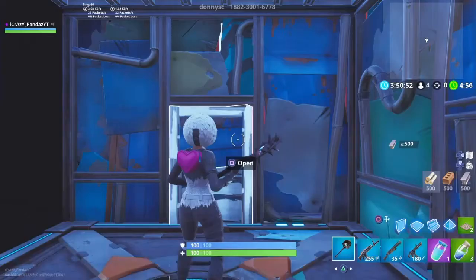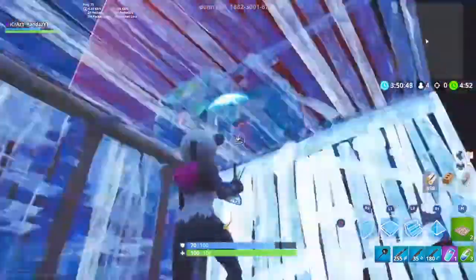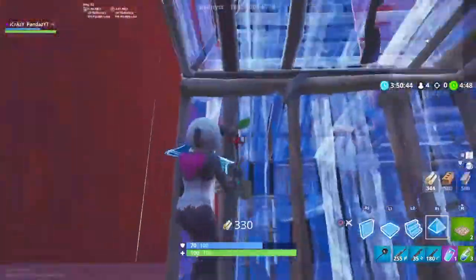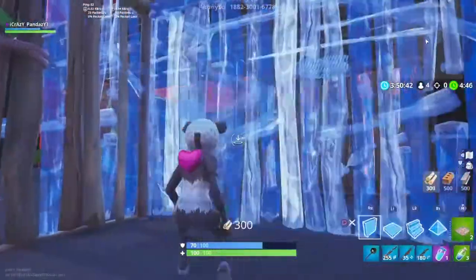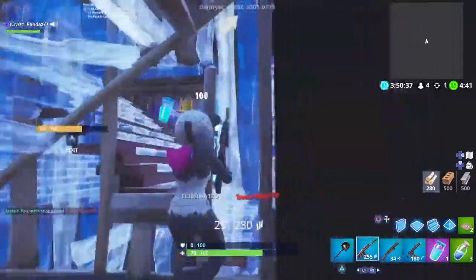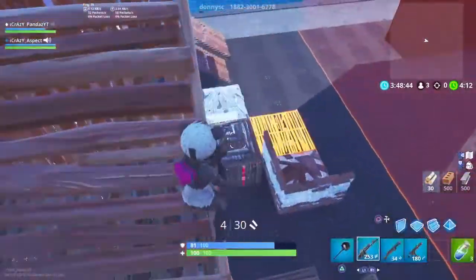Welcome back to another video. Today I got a custom scrim server in creative — this could be a warm-up, it's a lot of fun with your friends. You're going to want to put the code in; the code is up there but I'm also going to put it in the description. You start off in metal boxes with guns already.